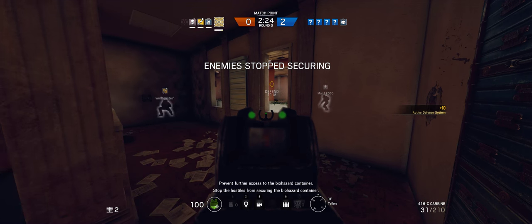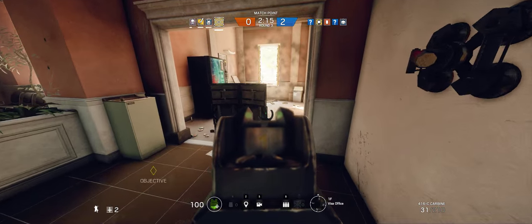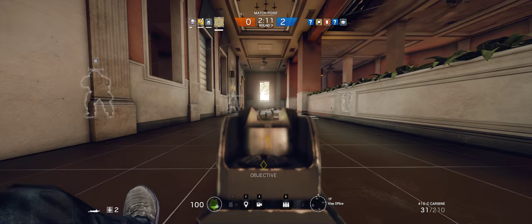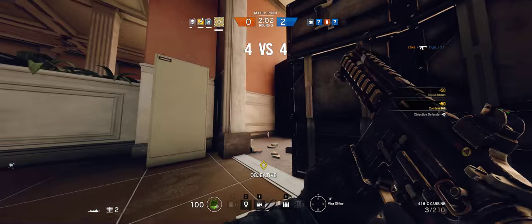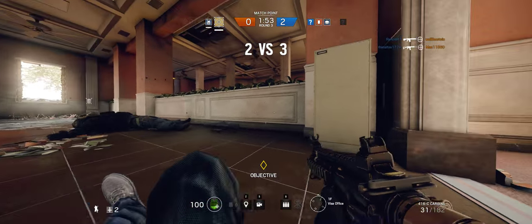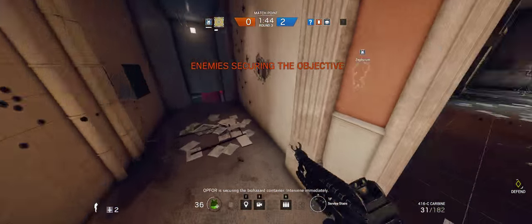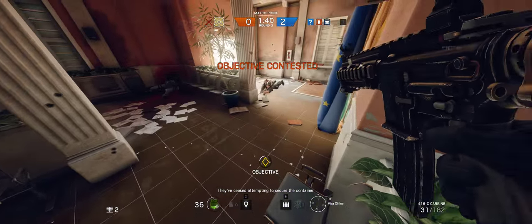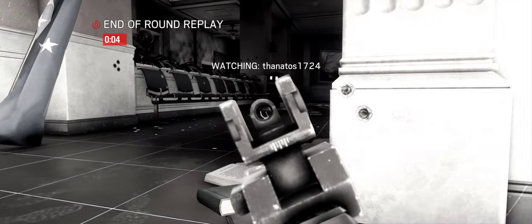Stop the hostiles from securing the biohazard container. I got a Bandit or a Blitz coming in from the main door. Blitz is down. Glasses down. I got two more at the main stairwell. Op 4 is securing the biohazard container — intervene immediately. They've ceased attempting to secure the container. One friendly operator remaining. Mission failed. All friendlies were eliminated. I didn't expect anyone to be underground like that. Oh, we tried. I wish I'd saved some gas.